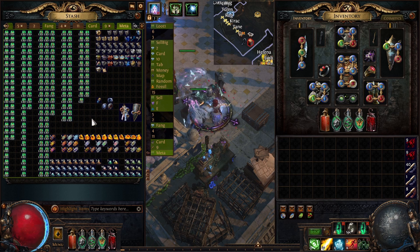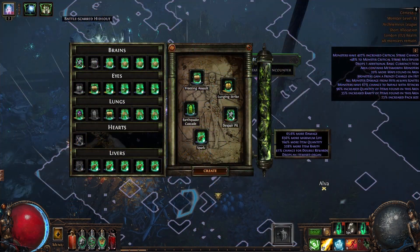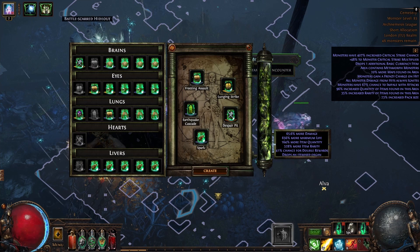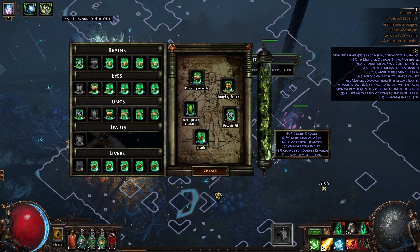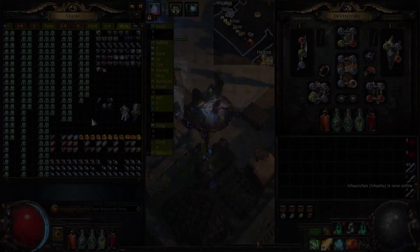There's also gonna be a situation, around every 3 to 5 maps, where you'll end up with only 1 metamorph fight instead of 2. When you're in this situation, you can't really do anything about it — you're just gonna have to accept the fact that you only have 1 metamorph. You shouldn't really be upset about it, because the loot you get from the first metamorph is a lot greater than the loot from the second metamorph.